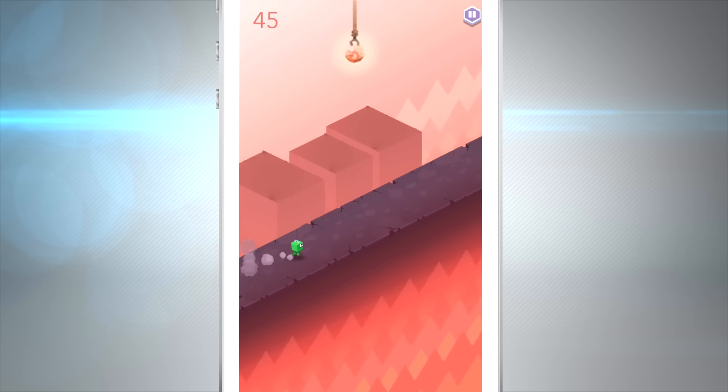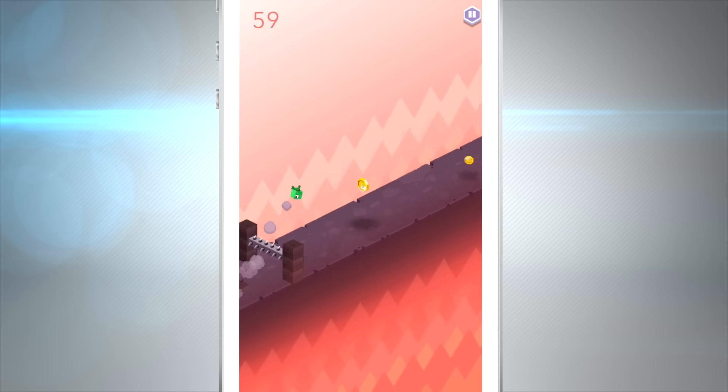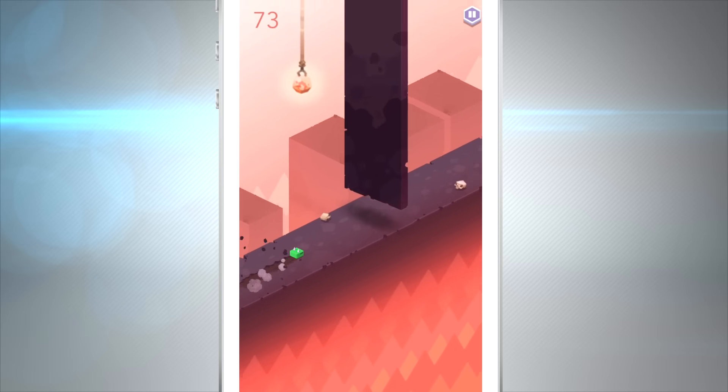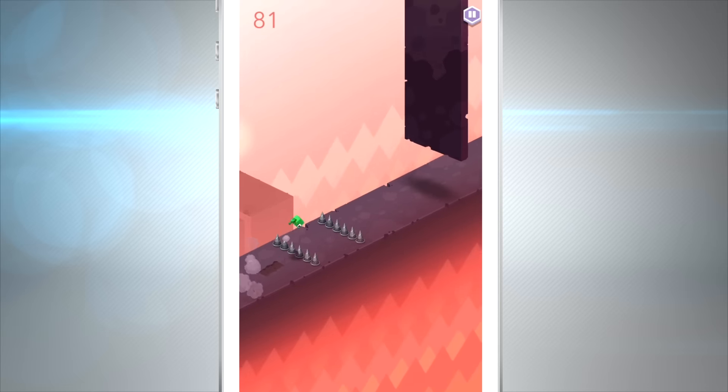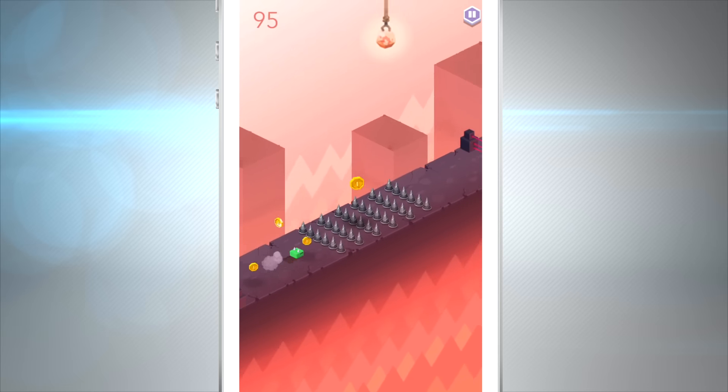Now you can see I'm playing through again and things are completely different this time around. We got spikes and all different things. Every time I play I'm seeing some different type of obstacle — we have fireballs and spikes and moving laser beams. It just gets crazy, so make sure you guys check out The Pit.